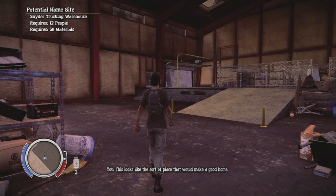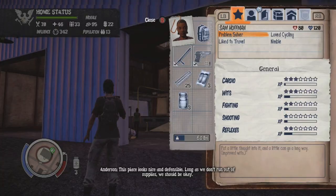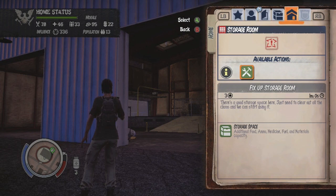Most importantly, this warehouse has around four or five empty build slots. You can add a garden, a medical area, a training facility, a library — there's a lot you can do. The first things I recommend building when you get this place are living quarters and a workshop. A workshop allows your team to build items like silencers for your guns, bombs, and firecrackers for distractions.